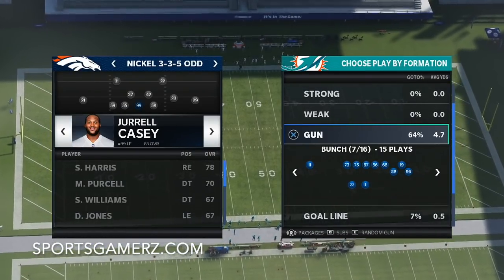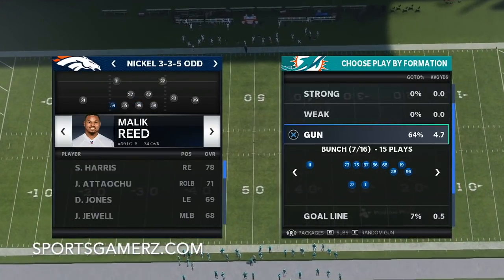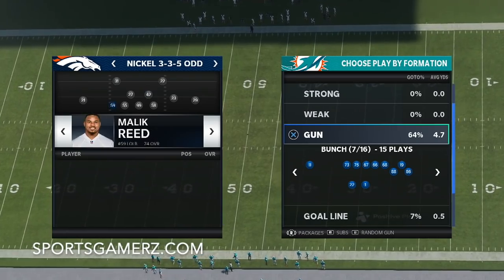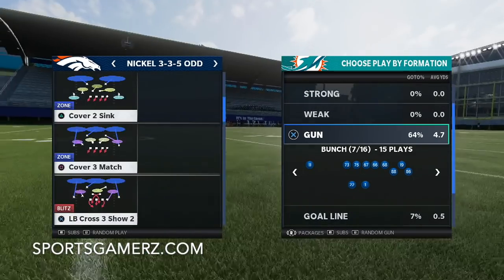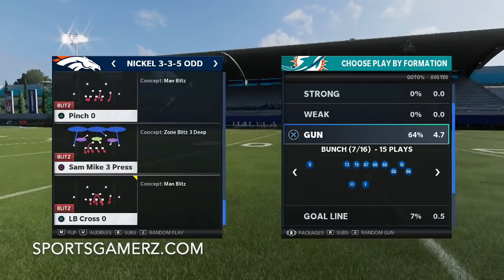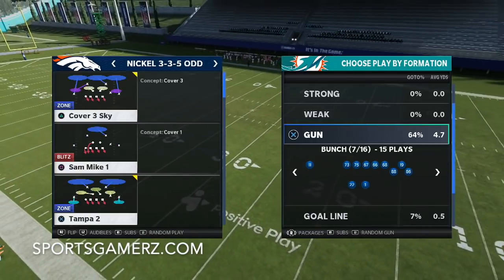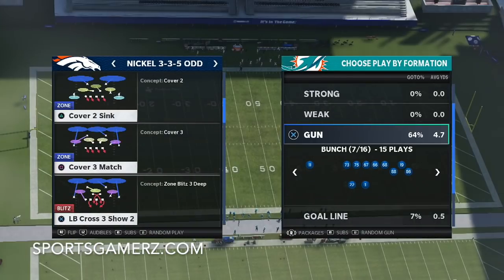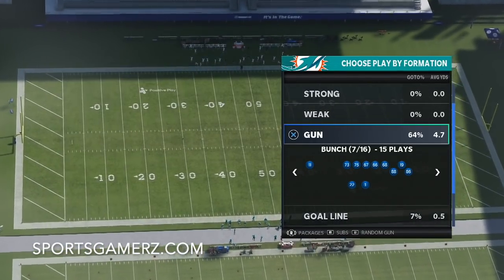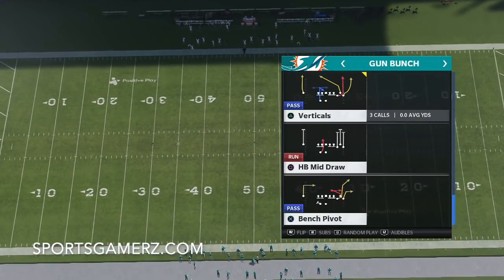Your D-tackle - if you can have inside stuff on him that's great because that will really help in the run game. Your best edge rusher should be over here. The play I'm going to be looking at - we're going to be flipping the formation - it's going to be the linebacker cross three show two, and we'll be flipping it. You can use this against any type of offense in the game and it's super effective.